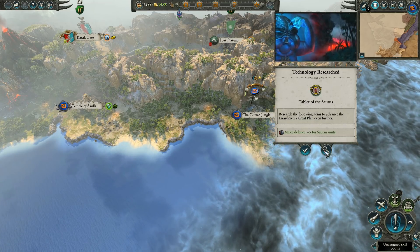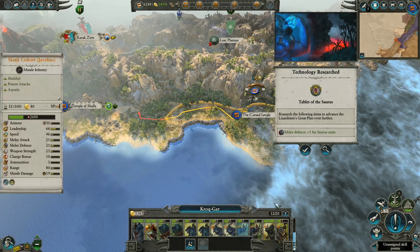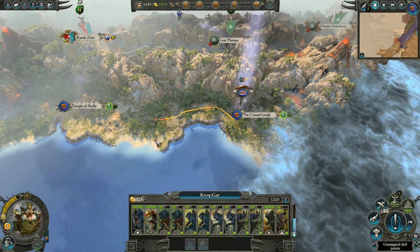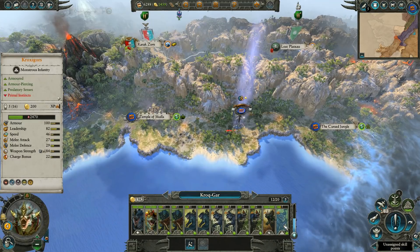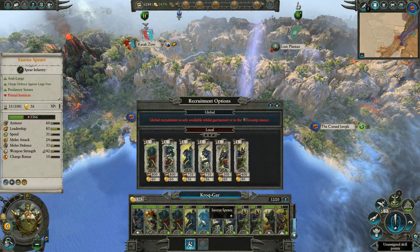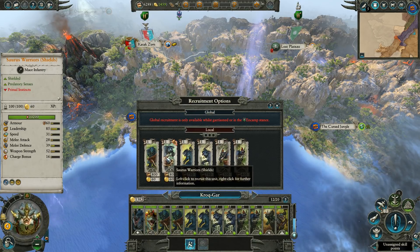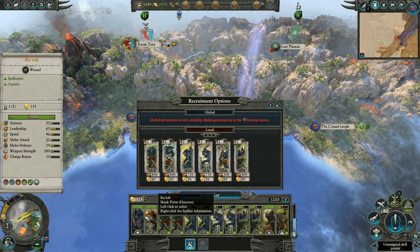We also finished our research. What can we get next? Plus 10% weapon strength for Soros units - sounds good. Let's carry on and maybe recruit something. What do we need the most? Maybe some more warriors.